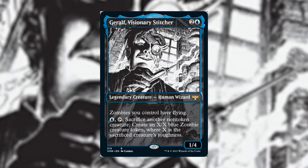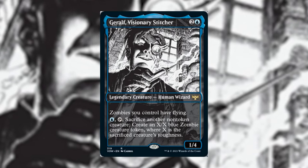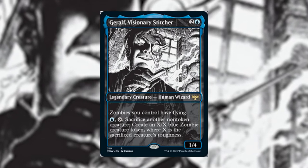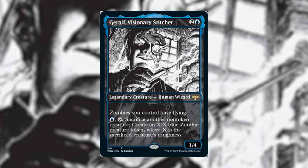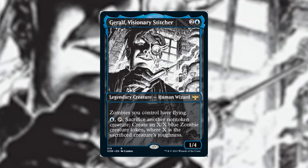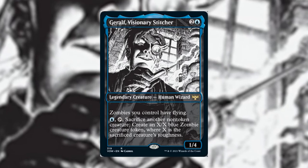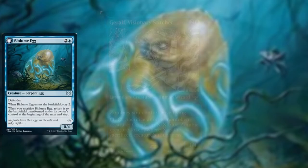You can take this in several different directions, including looking for value with ETB effects or graveyard reanimation mechanics such as Disturb. Some recently released cards that can synergize well with him include Biolume Egg, which converts into a Biolume Serpent.